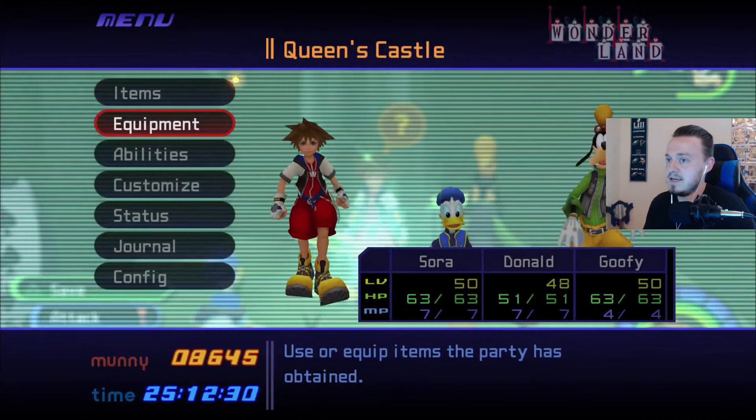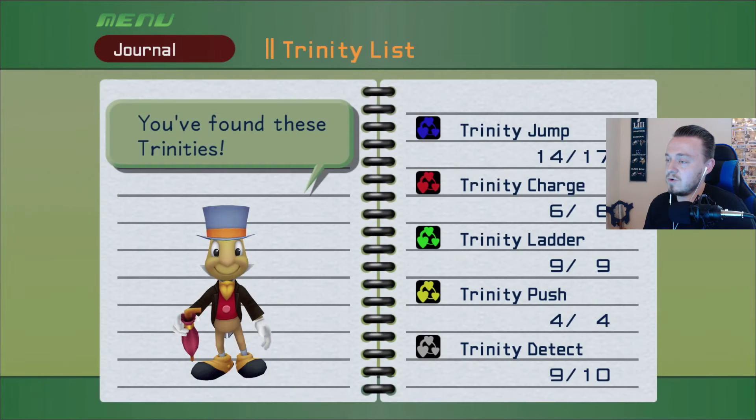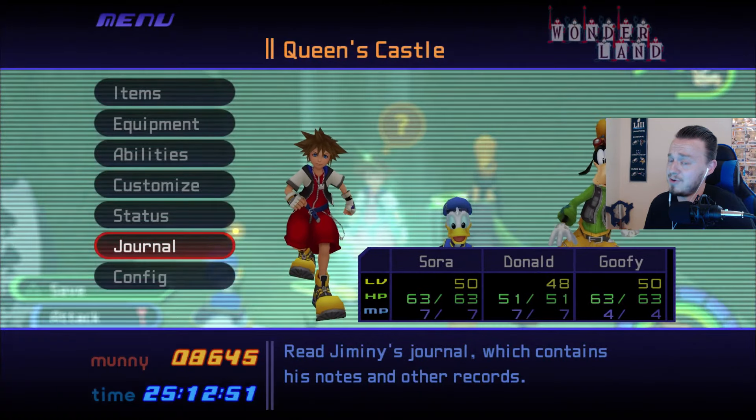But yeah, let's take a look at the Trinity list. So we're missing three Trinity Blues and one White. I believe those are actually found in Hollow Bastion — the leftover ones. And then 101 Dalmatians, we're still missing some. So let's go and see if we can figure out what we need to do with our Trinities.